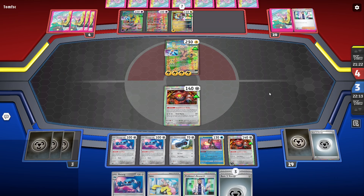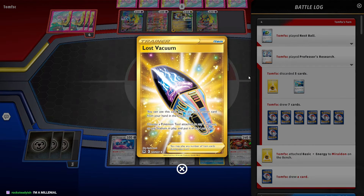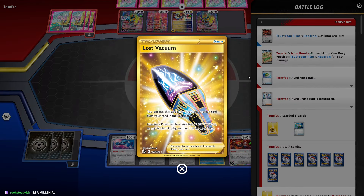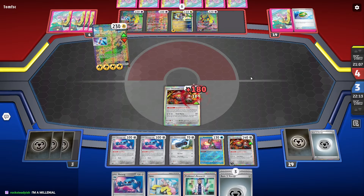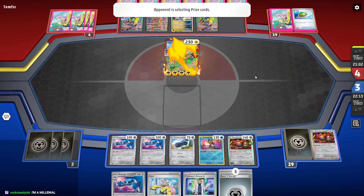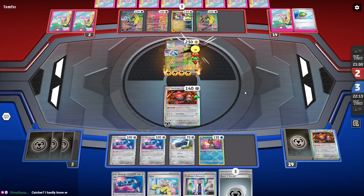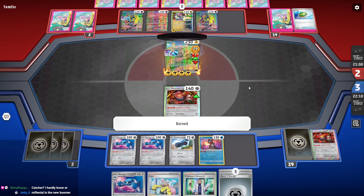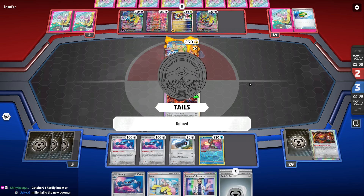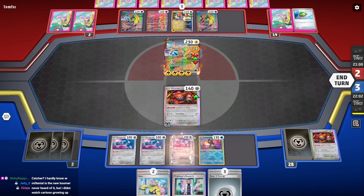They know that as soon as this Iron Hands gets knocked out, they lose the game. What they should have done is lost-vacuumed the Future Booster, then researched hoping to find a Heavy Baton. Though if they get knocked out via burn, the Heavy Baton doesn't matter anyway since it only prevents knockout by damage.